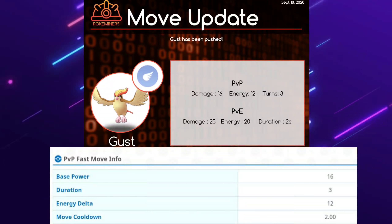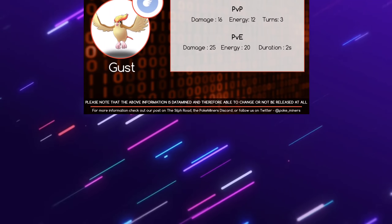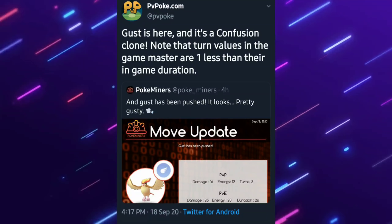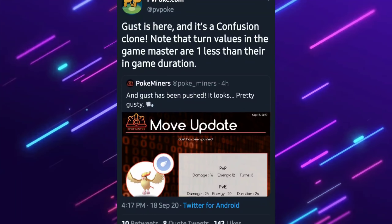Now taking a look at Pidgeot's new move Gust — this is awesome, because it is going to be pretty much a Confusion clone. As you can see, it's going to be doing a lot of damage, so pretty amazing stuff here. Very exciting to see where they go with this and what Pokemon are also going to be able to learn it in the future.